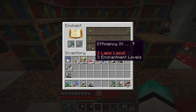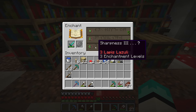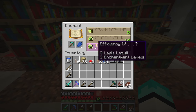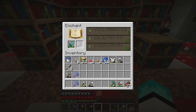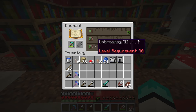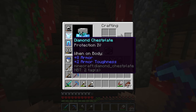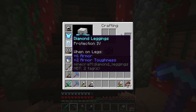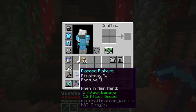We still have 30 levels left. Efficiency 4 came up — I could take a shot on that and hope for silk touch, but I'll see what the sword has first. Sharpness 3. I think I'm going to take a shot at the efficiency 4 diamond pickaxe and hope we get silk touch. Fortune 2. Our diamond sword now has unbreaking 3, and our third pickaxe has unbreaking 3 as well. Overall I am pretty happy with what we got: a protection 4 chest plate, protection 4 leggings, and an efficiency 4 unbreaking 3 fortune 3 pickaxe, which is crazy.